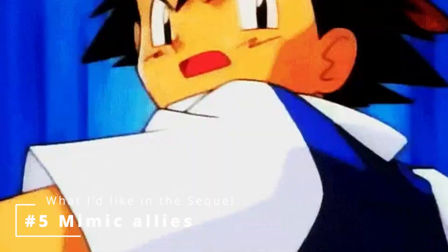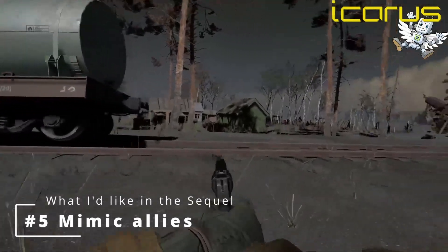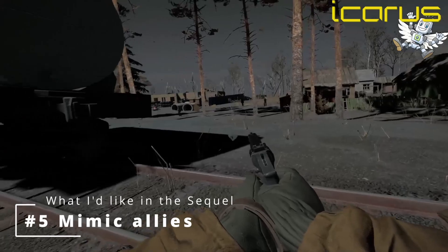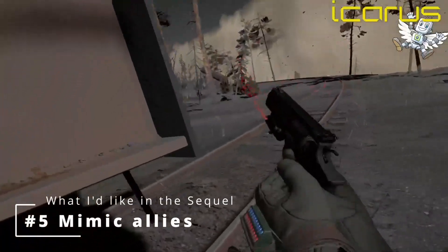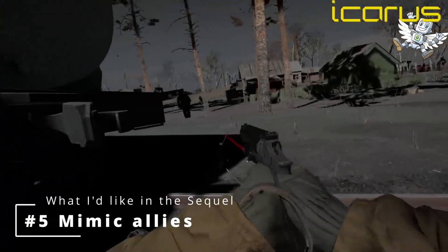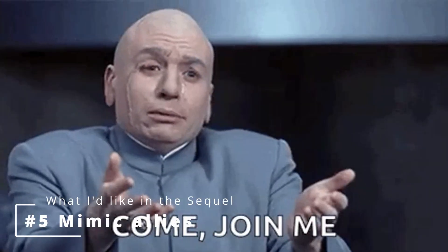Number five is a creature capture mechanic. This is what I want as an alternative to multiplayer if they don't implement that, and this is something I've definitely been thinking about for a while. You could acquire a method of neutralising mimics with electricity or something instead of killing them, then use a Ghostbuster-style method, capture those mimics, and bring them back to base. Whilst back at base, the science nerds do some voodoo on it and turn it friendly, and allow those to fight alongside you.